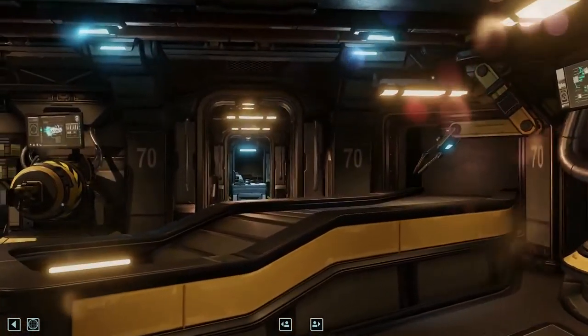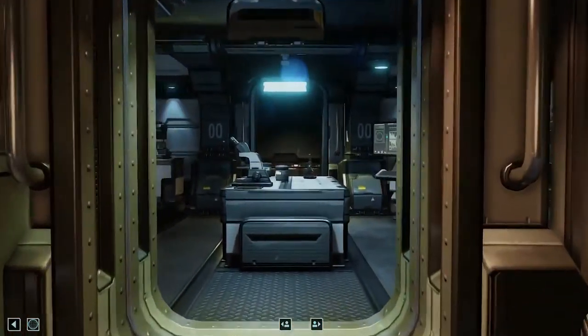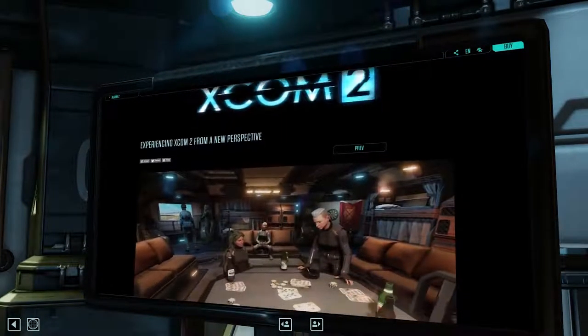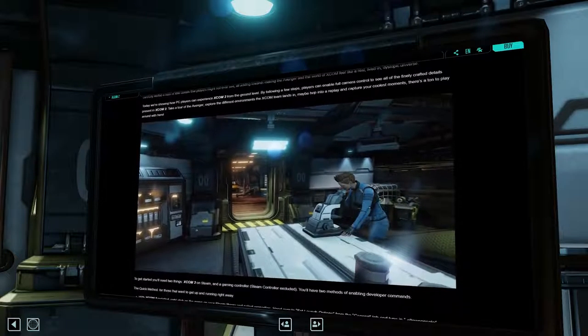What you may not know is that there's full camera control that can be turned on at any time. Doing so while you're in HQ can let you take a first-person tour of the Avenger. Now to activate this mode, you need only two things: XCOM 2 on Steam and a gaming controller.